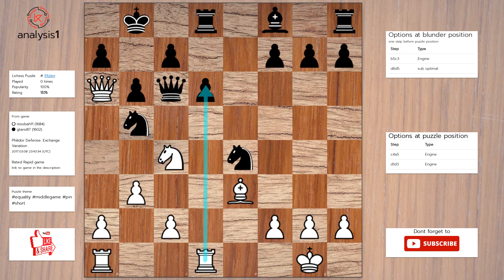Rook takes pawn. Checks in puzzle position are: queen takes pawn check, queen to b7 check, queen to c8 check, queen takes pawn check.